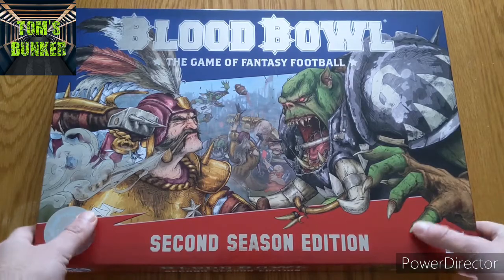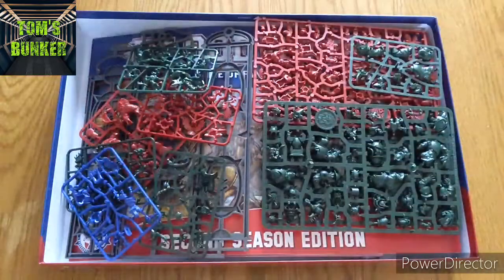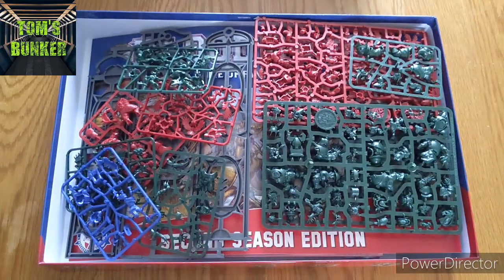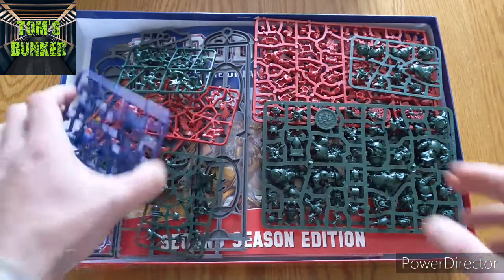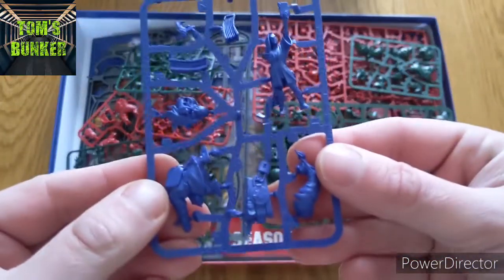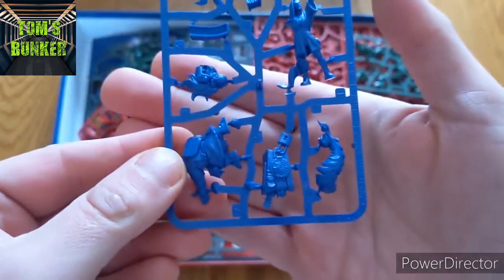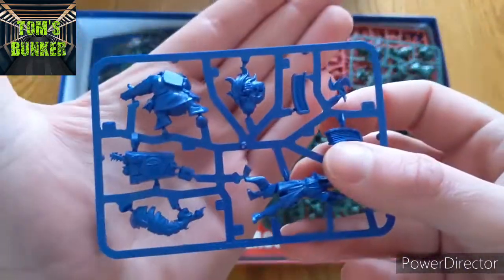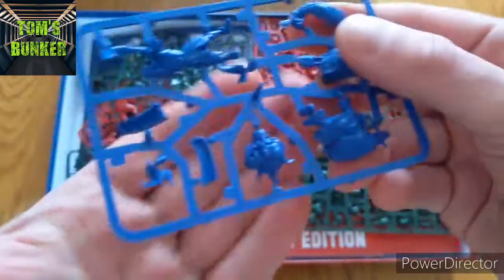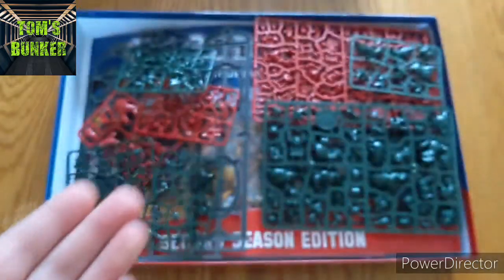Without further ado, let's see what we get in the box - it's a weighty box. Just popping the cellophane off to have a look at the sprues. So who's that? Okay, so these are the refs - pretty cool! You get a dwarf and an elf. These are refs you can bribe in the game, which is cool.